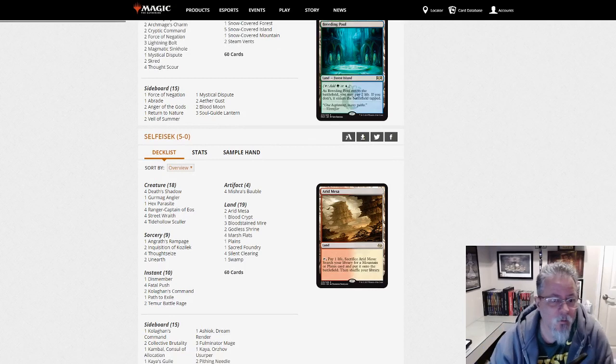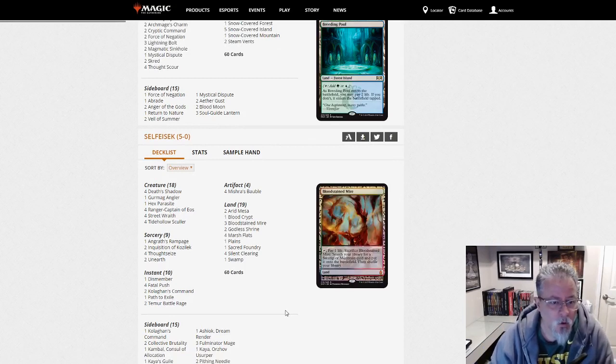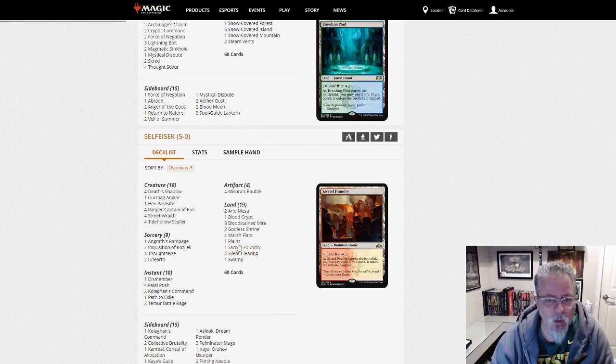Self is Zek with Mardu Shadow. We're hitting all the Shadow decks early in this list — that's kind of unusual. So we've seen Mardu, Grixis, and Jund. All we need now is four-color Shadow.